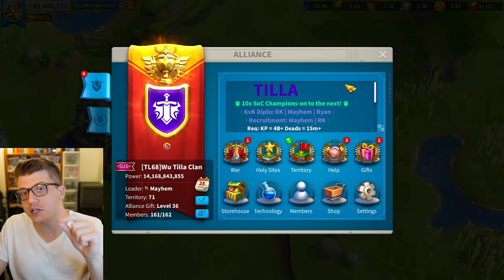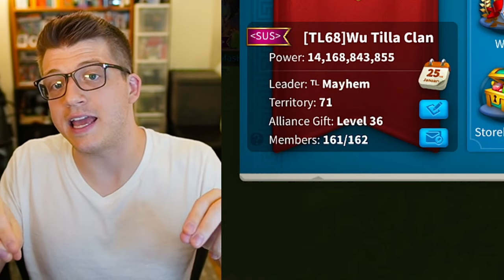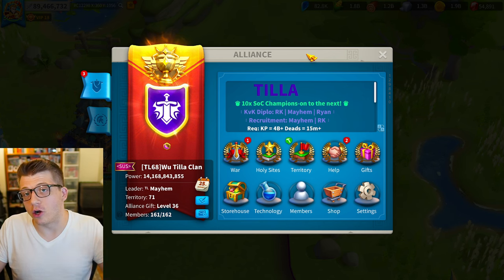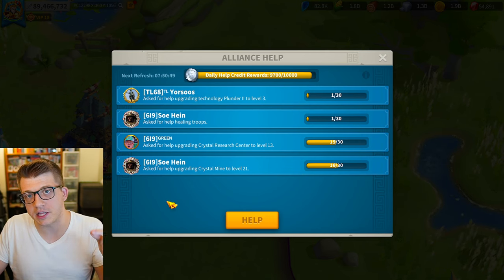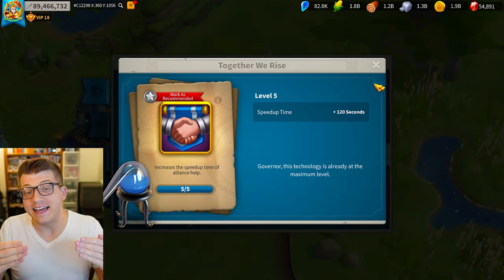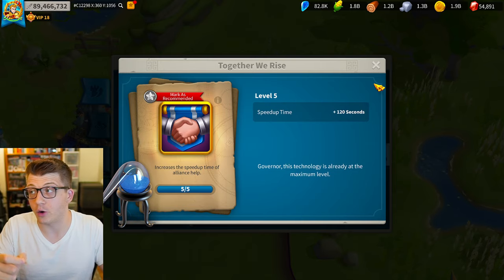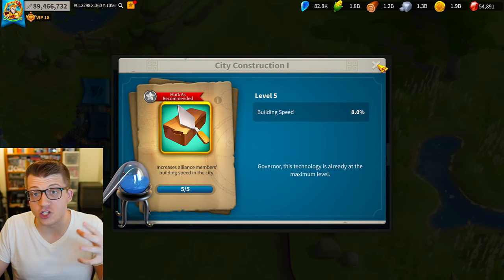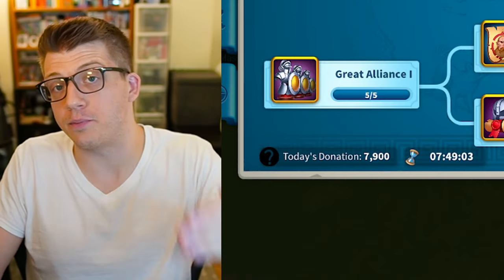Once you've picked your civilization and are in a brand new server, the number one thing you want to do is find your way into the strongest possible alliance. Alliances are the backbone of the community in Rise of Kingdoms, and being in an active, strong alliance literally helps you progress your account faster because of the alliance help system. Alliance members can help you reduce the time it takes to upgrade a building, research new technology, or heal troops in the hospital.